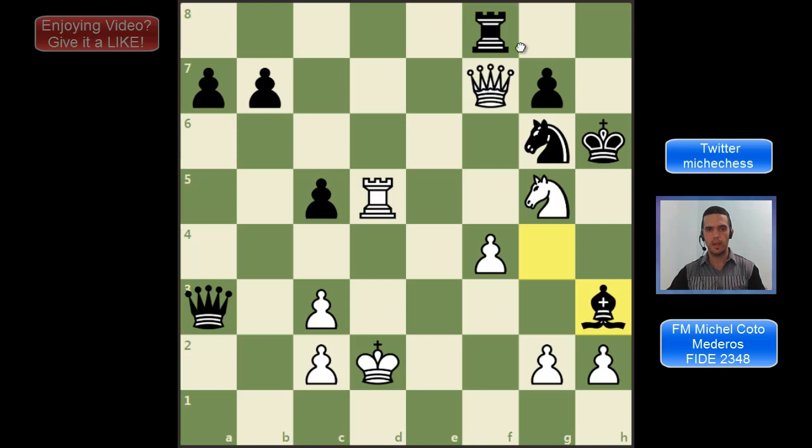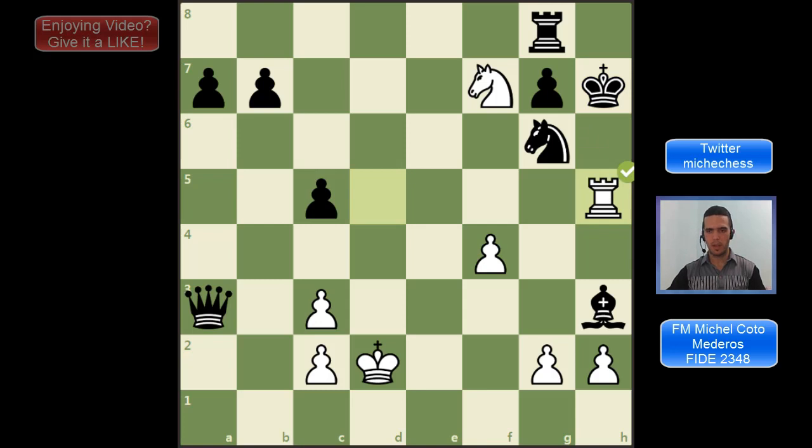So the way to win here is that move Qg8 — that beautiful move, and that's just to win it. So I will play it so you can see it on the board. And this is a beautiful checkmate.